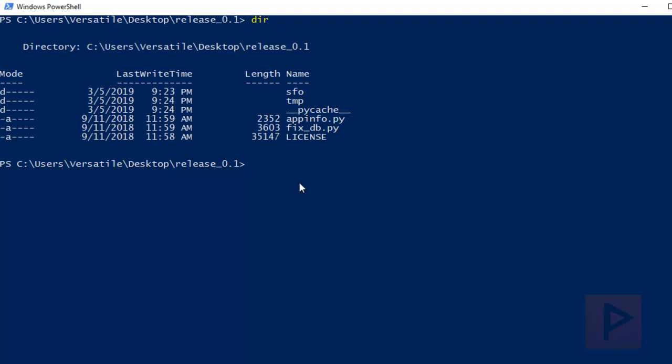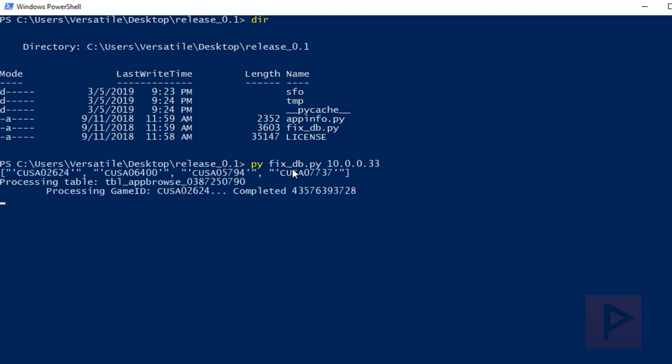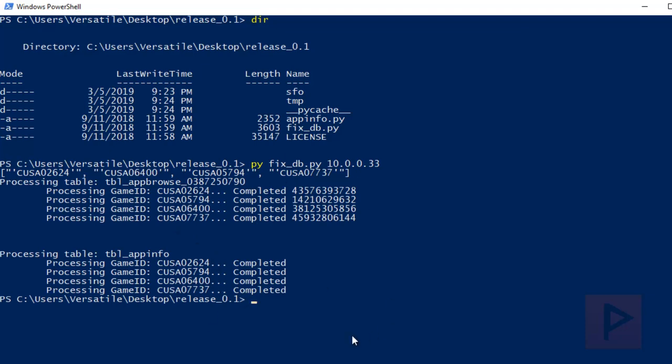Typing `dir` will show this screen — I like this because I can see the exact file syntax. Now the next thing we want to do is type: `py fix_db.py` followed by a space and then your PS4 IP address — in my case, `10.0.0.33`. Press Enter, and if everything is working correctly you'll see the script running. That's all you have to do on the PC side — it's that simple.